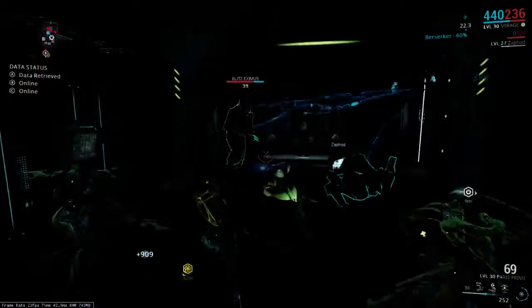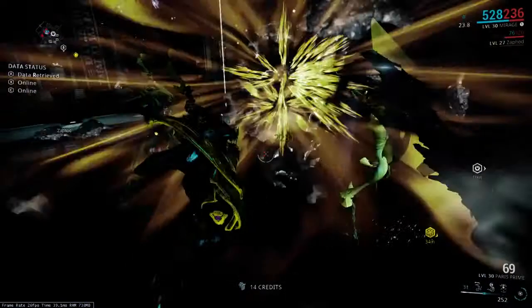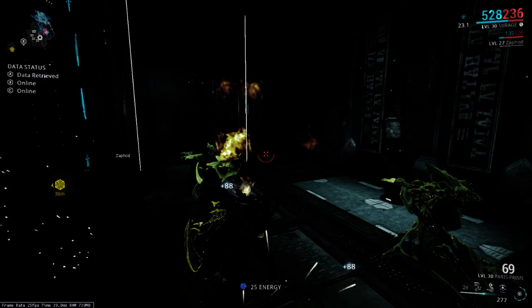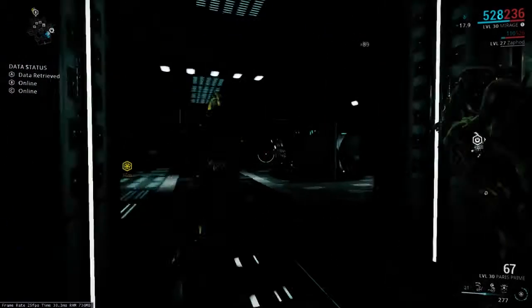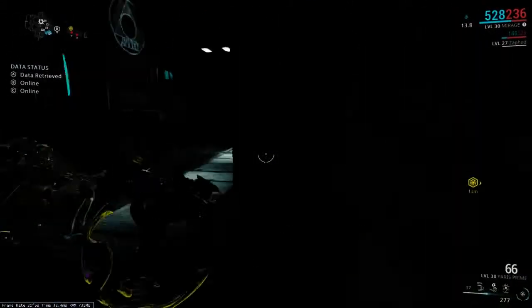So this is one of the most difficult vaults in the game. As you can see, the Nullifier Eximus plus the Q-Bro alerting the Nullifier Eximus are combined to make a very annoying combination. There are lasers to go through, everything — I just personally dislike this vault.